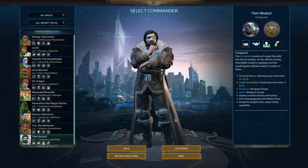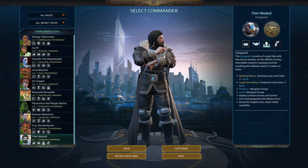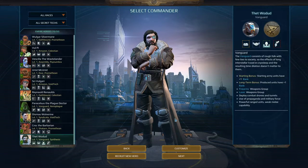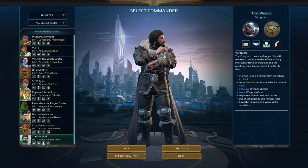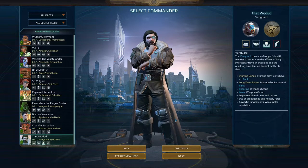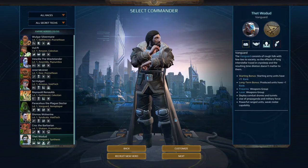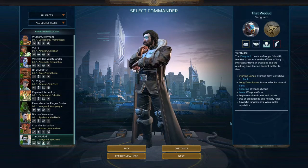I am a Vanguard Synthesis commander. Vanguard is the race — basically the rough folk with few ties to society. A lot of them are human. You could argue the Syndicate are also regular humans, but the Vanguard are shooty boys, let's put it that way. Starting units in Vanguard armies start with one rank, all units made start with one rank. They use firearms, lasers, arc electricity, and psionic weapons. They deploy combat drones and turrets, use propaganda and military force — powerful ranged units but weak melee.